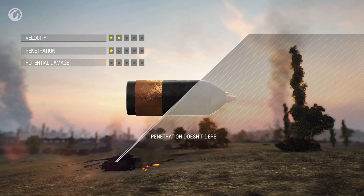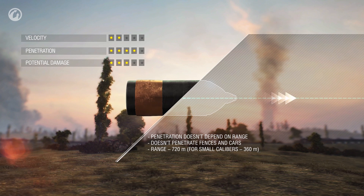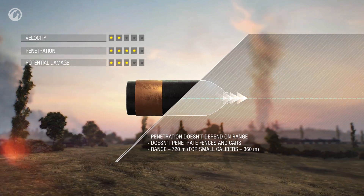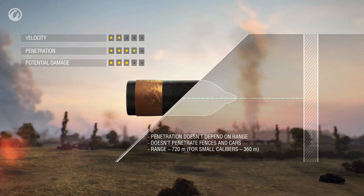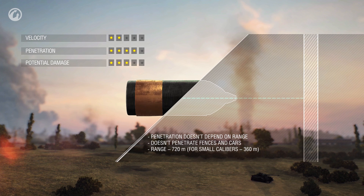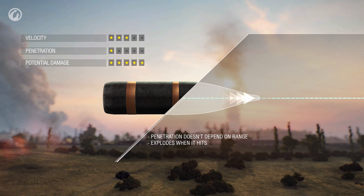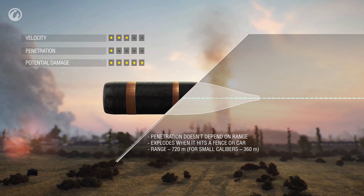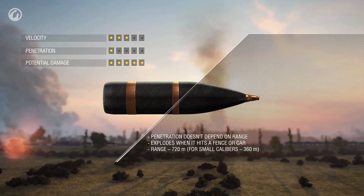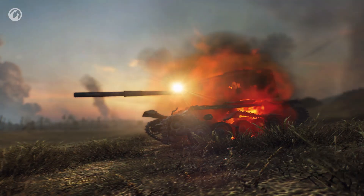The HEAT shell is a different story. Its penetration capability doesn't depend on range and remains the same along its entire trajectory — but this comes at a price. This shell is the slowest one, and if it hits a fence, it won't go any farther. HE shells fly almost as fast as AP ones and don't lose their penetration power with distance. After hitting any object, an HE shell detonates and its fragments can damage nearby vehicles. These shells have the highest potential damage and the lowest penetration capability.